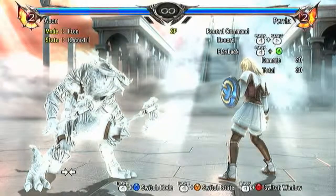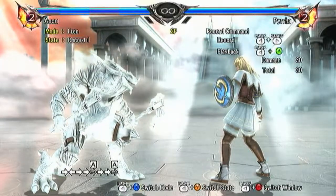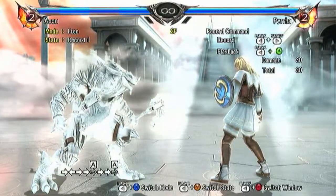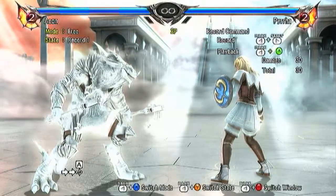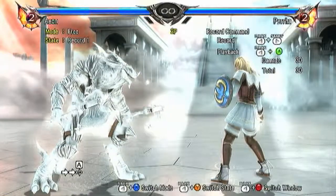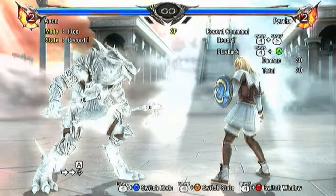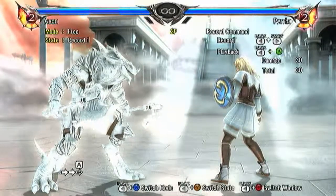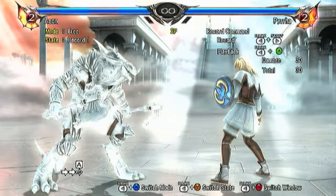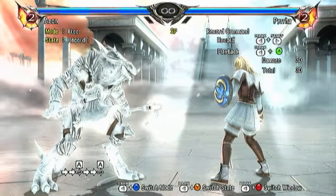One of the simple tactics you can use with Eon is his 6-6-A, which is forward, forward, X — or toward, toward, square if you're on PS3. The beauty of his 6-6-A is it's one of his quickest moves, and it will catch people on backstep, sidestep, and everything else. The only way for them to get out of this move is simply to block or to duck it, and there are very few moves that can beat it out or make it unsafe. It is a solid move for Eon to lead off and break ground with.